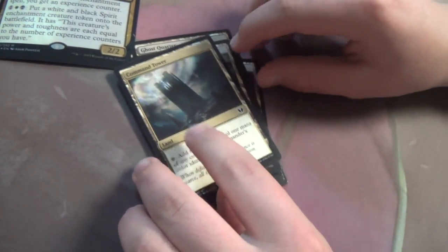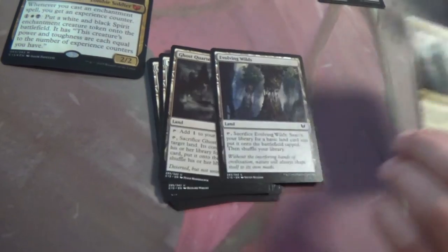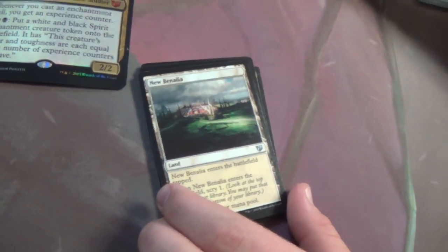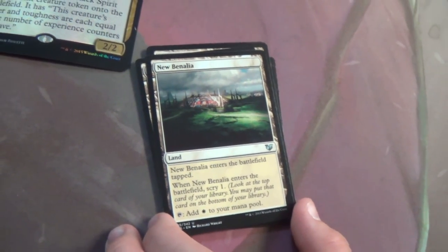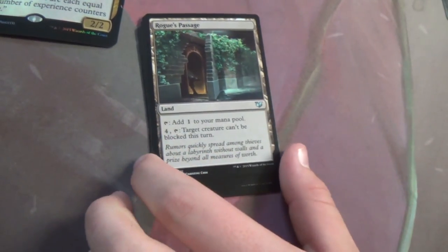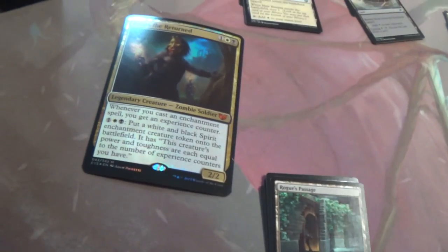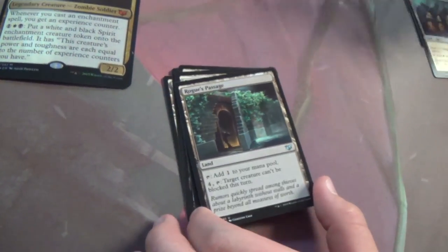Guildgate — not crazy about Guildgate. Rogue's Passage — what matters most is not making your commander unblockable but making your 20/20 spirit tokens unblockable, which if the game goes on long enough is nice. And all you need is seven mana. Scoured Barrens — just gaining a life. Tainted Field. Temple of False God — another goes in every commander deck. Terramorphic Expanse — same thing as Evolving Wilds, just basic fetching. So another Evolving Wilds.